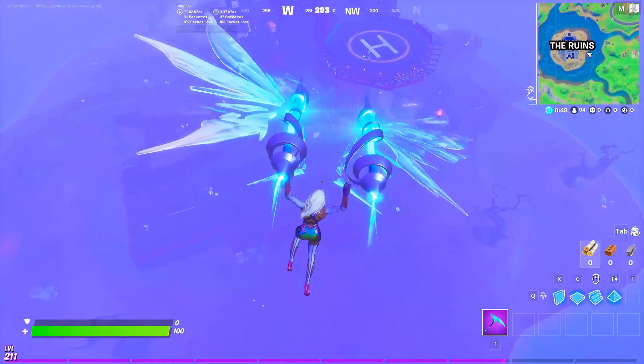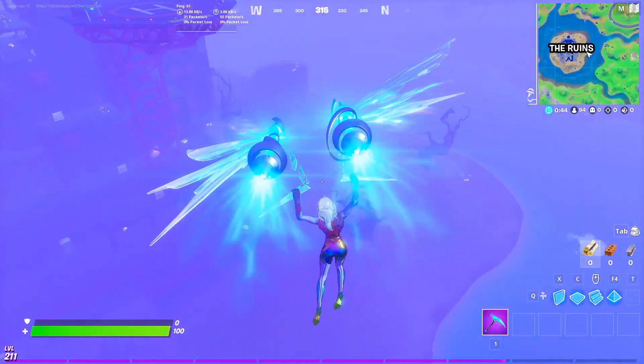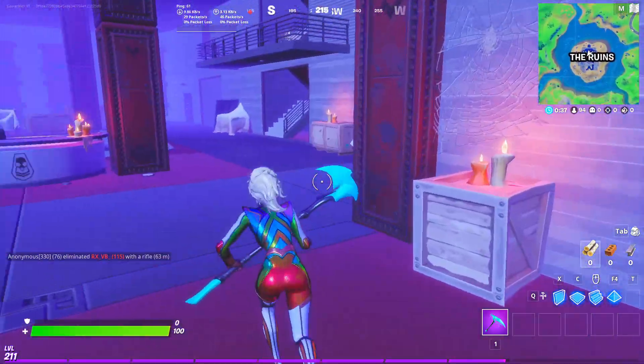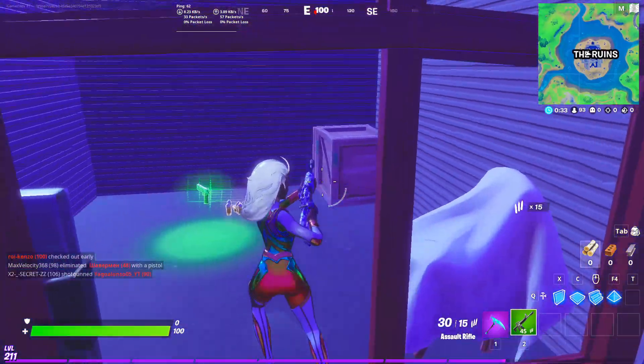For this challenge, which is to eliminate Shadow Midas — I know this kind of challenge is really hard because most of the server will land at Midas. But we already have the whole server landing at Midas, so I have a really good method: just land directly on the main door, then go to the right and get a weapon.